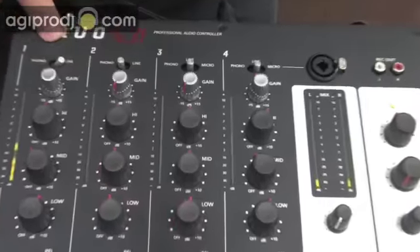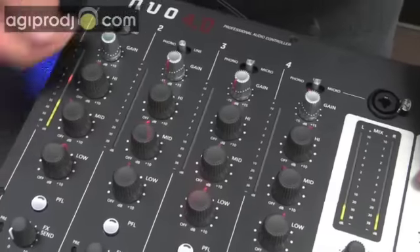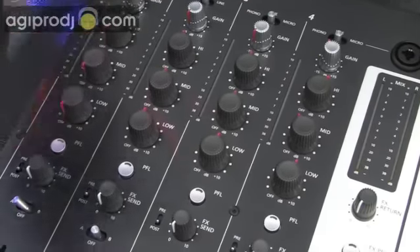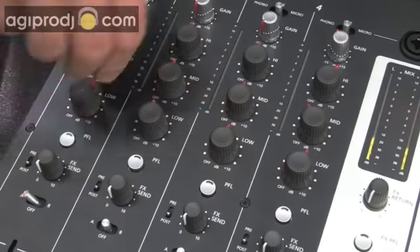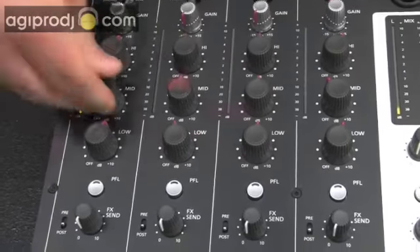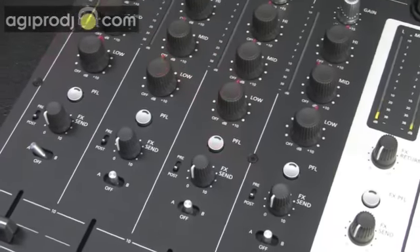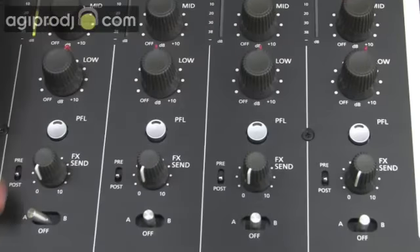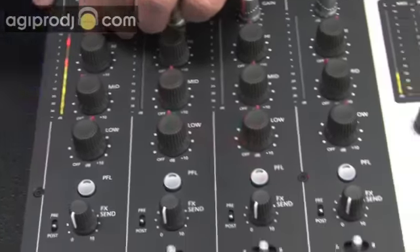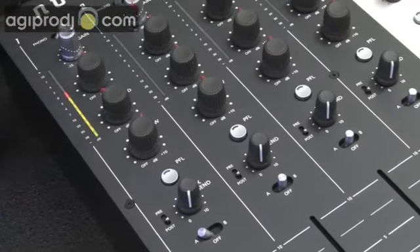It's got phono and line selectors, gain structure for each channel, high, mids, and lows — and these are full kill EQs. Full infinity kill EQs. It's got PFL or cue for each individual channel. Each individual channel has its own LED output so you can set your gain structure, make sure those red lights aren't clipping, get it nice and dialed in. You can do this for each one of your channels to get your mix set perfectly.